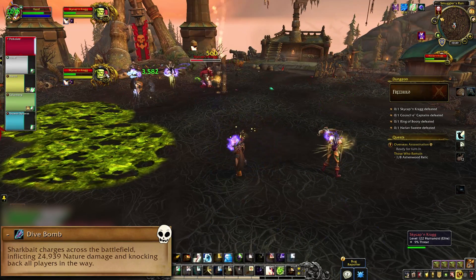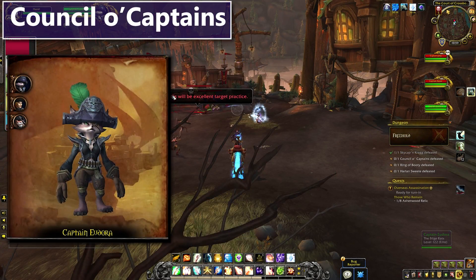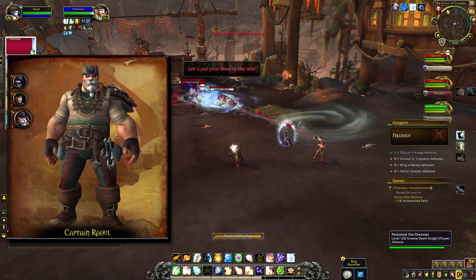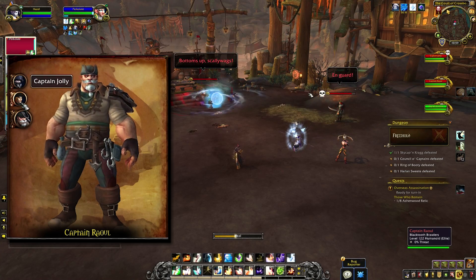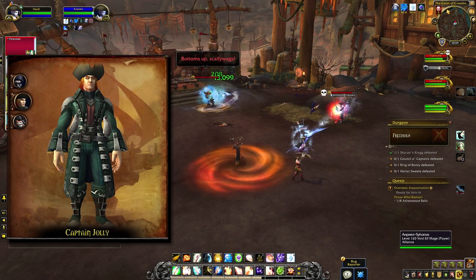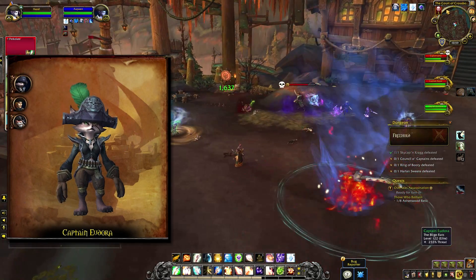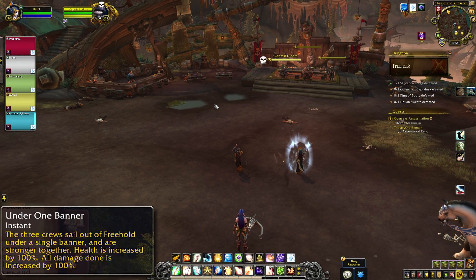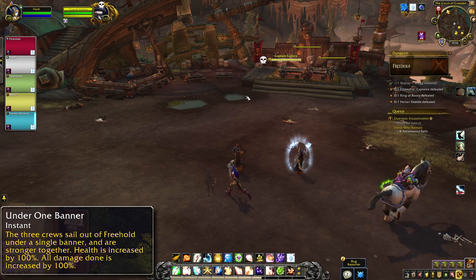Council of Captains is the second encounter and it's easier than it's going to sound on paper. There are three captains, and in the trash before the boss you'll recruit one of them to your side to help you fight the other two. Which event and therefore which captain you get is randomly set each week. If you try to skip the event and fight all three together, they'll be under one banner and that's just bad.